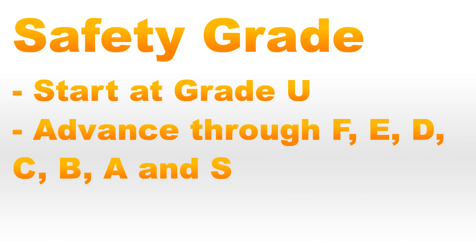When first starting online you'll begin with a safety grade of U, which is the lowest safety grade rating, and then you can work to improve this and work up through F, E, D, C, B, A grades. The highest safety grade is S, which obviously represents the cleanest and fairest drivers within the community.